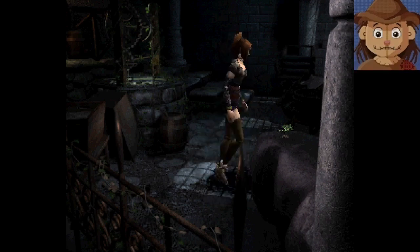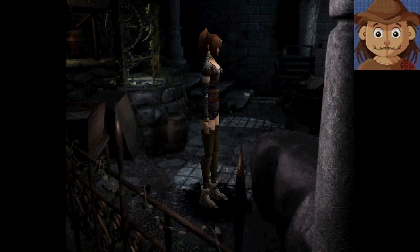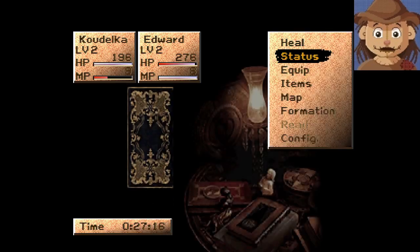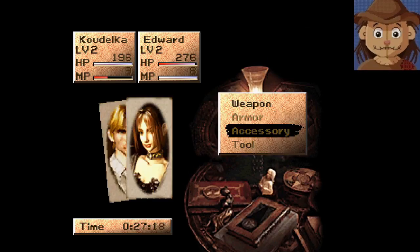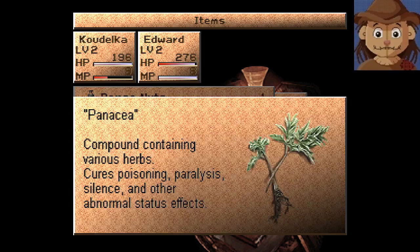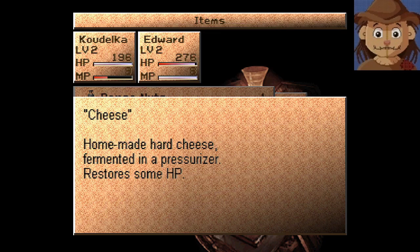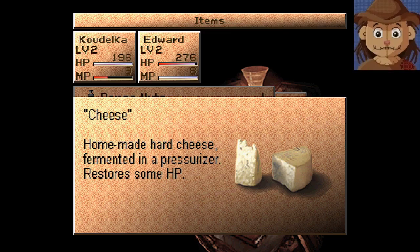Oh, what is this? Let me grab it — you found Panacea! That's probably a healing item for all status ailments. Let's take a look and see what it does. Yeah, it heals all status ailments, as you would expect. We also found some cheese — homemade hard cheese fermented in a pressurizer.